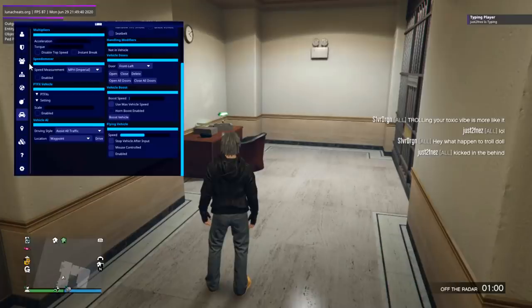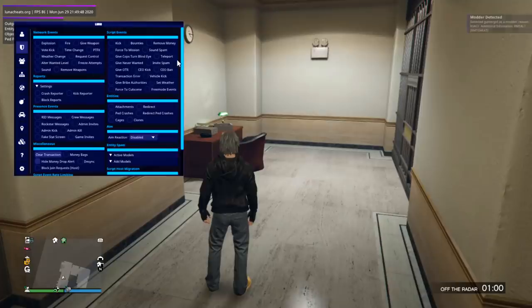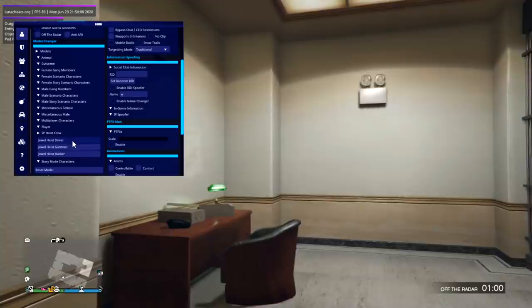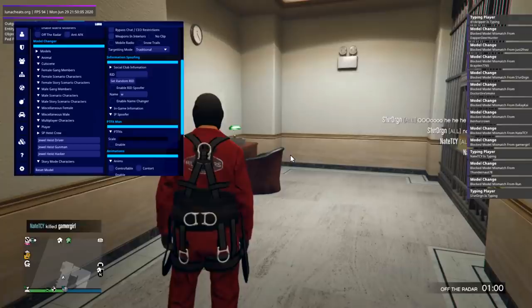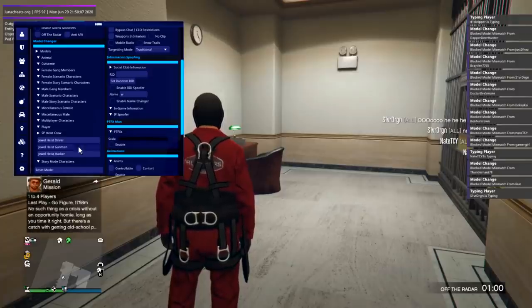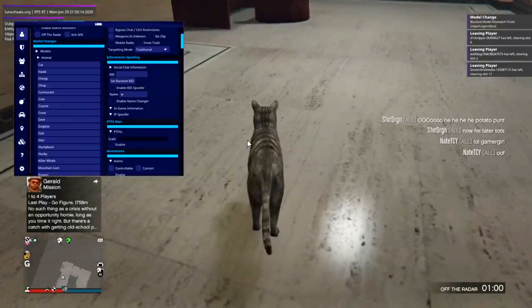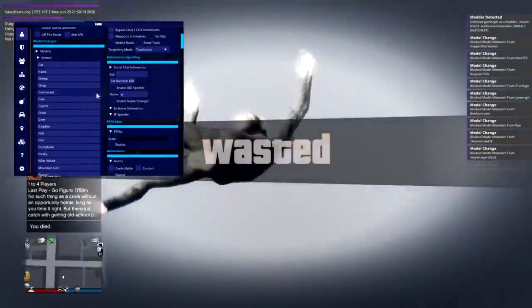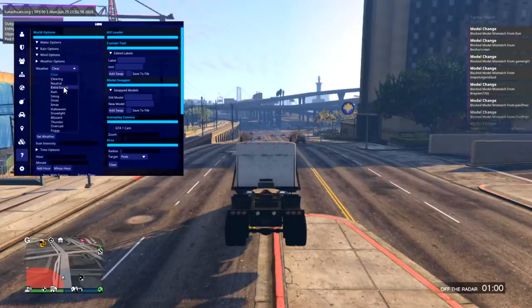There's really nothing bad about this menu. Models — of course we need to change our model. Story gunman — locked model, whoa what the hell? Let's try a different one. Animal — I can be a cat! Little kitty, nice. Chimp — you know, I love being a chimp.